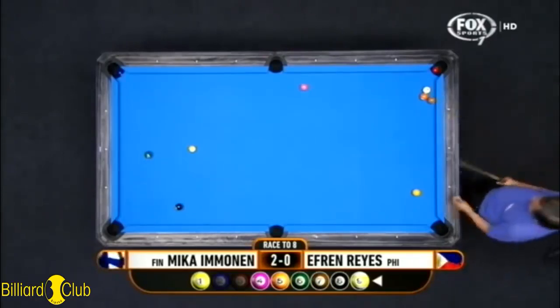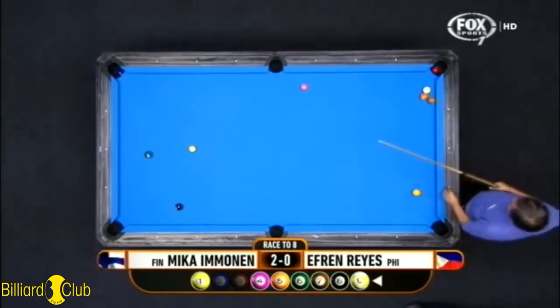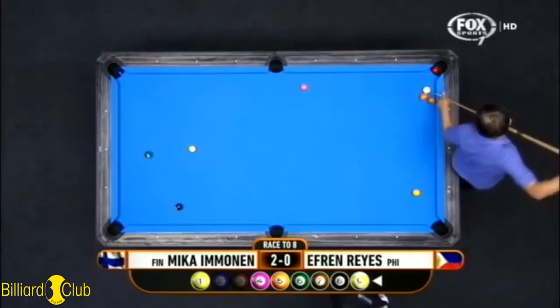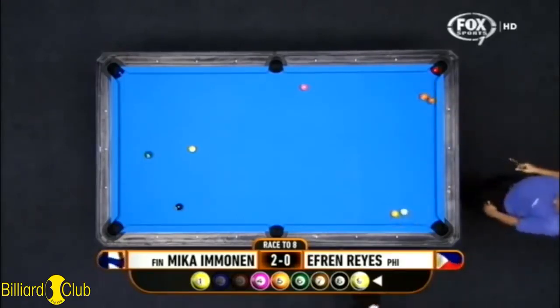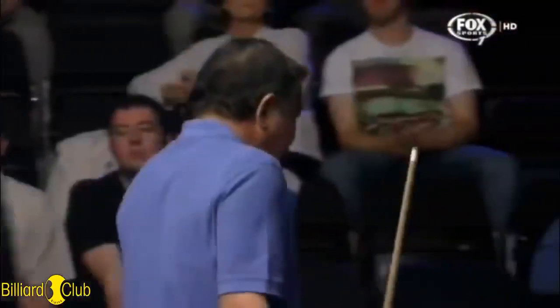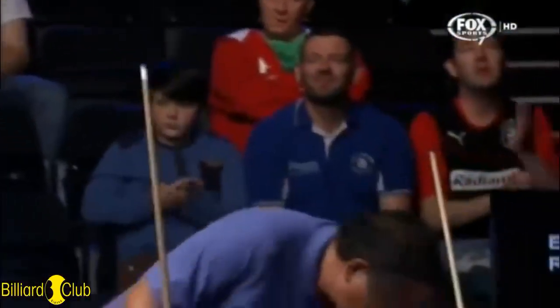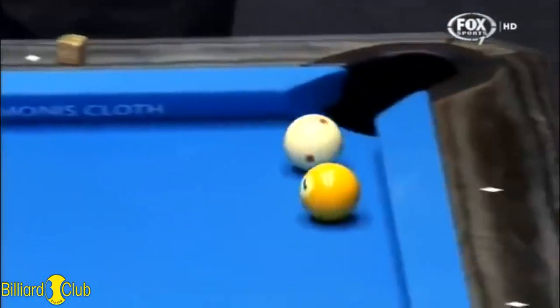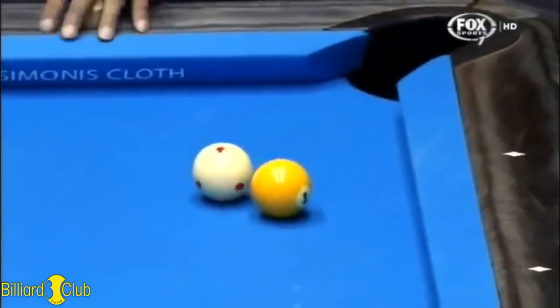I don't think Efren has a route in between the rail and the four ball — he's massaying into the rail. Oh, what a shot! Great shot. It is a great shot, but the rail in this case helps. It makes it easier for that cue ball to hook towards that one ball. Well, they call him the magician, and we've just seen one of his tricks.